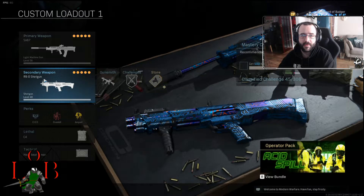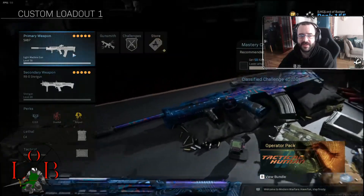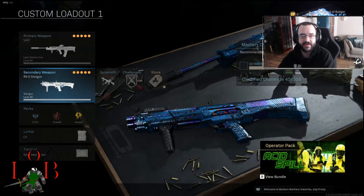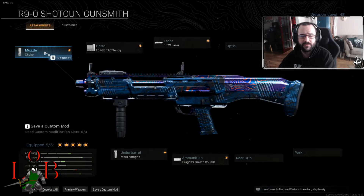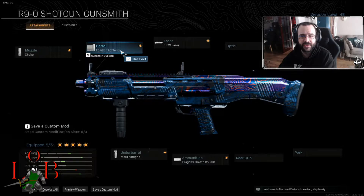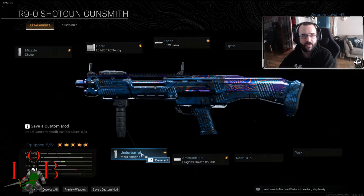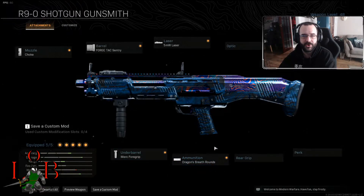It is probably one of the more meta weapons going on right now. This is what the same setup is using alongside the SC87, and I played a few matches just to get some footage. I've got it set up with the choke, the forged tac sentry to increase range as much as possible, a 5 milliwatt laser to increase hip firing, the merc foregrip to further increase hip firing, and dragon's breath rounds — which is what makes this build more destructive.